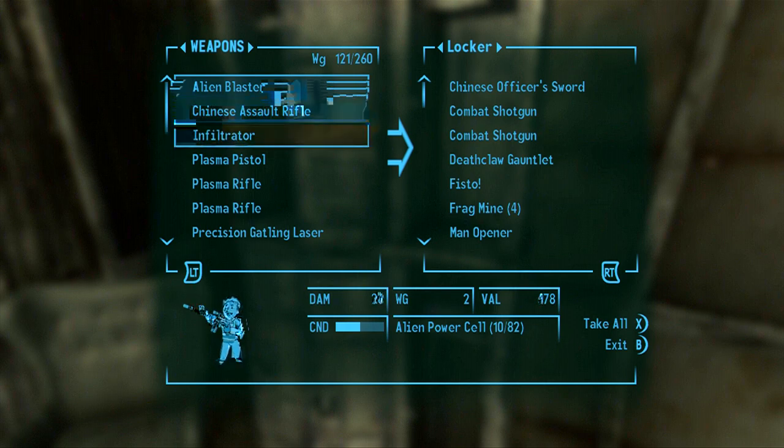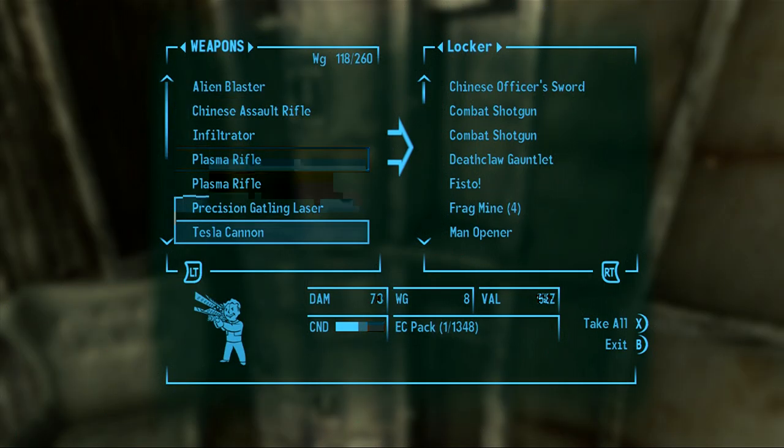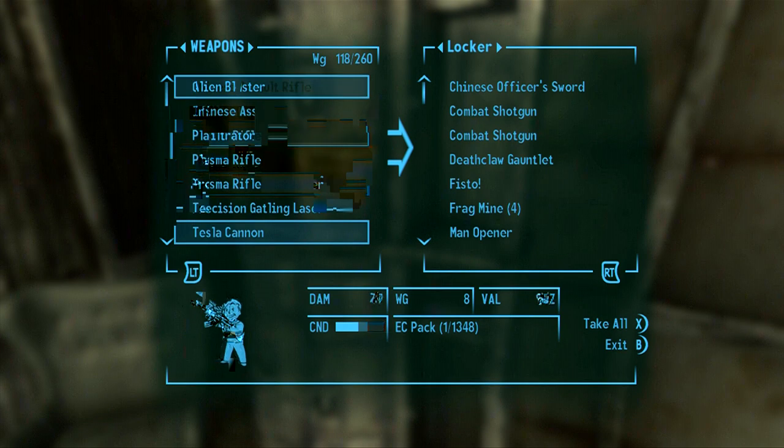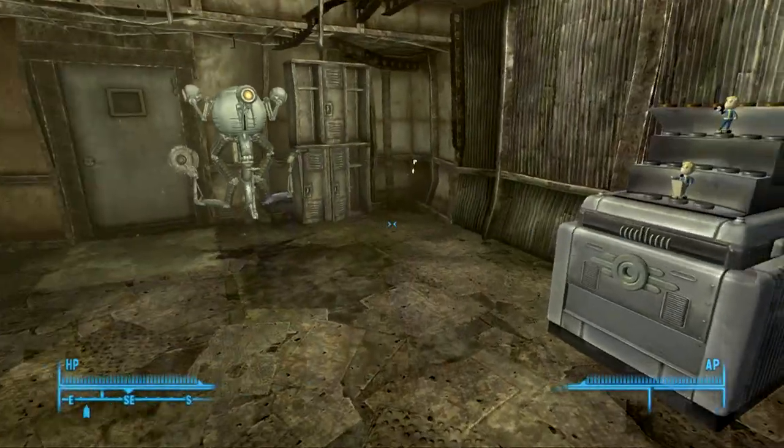So the Infiltrator is silenced — I think that's its positive. I'm probably not going to use the Plasma Pistol, I don't really need that. I think that's all I want to leave. Yeah, that's going to be it for that.